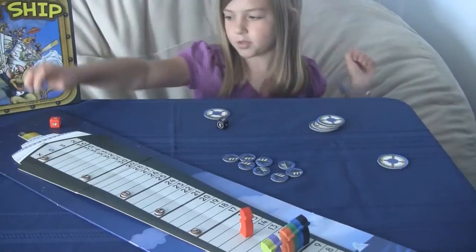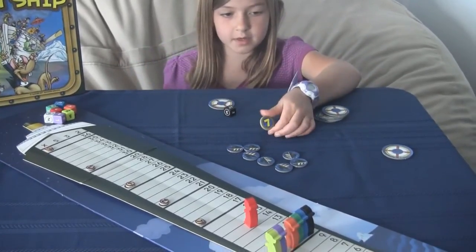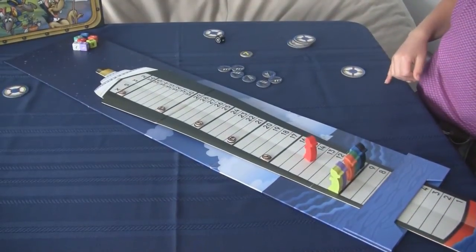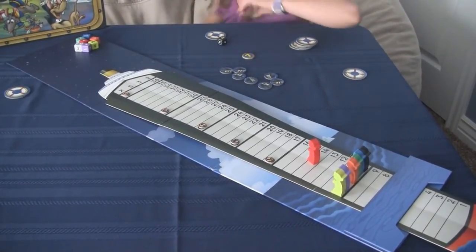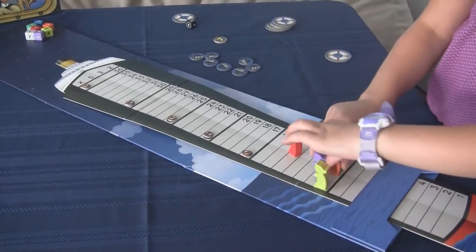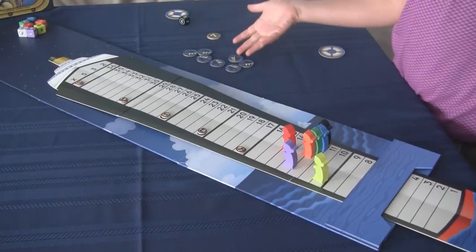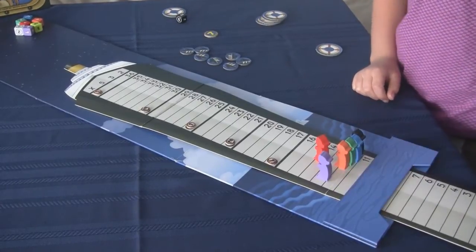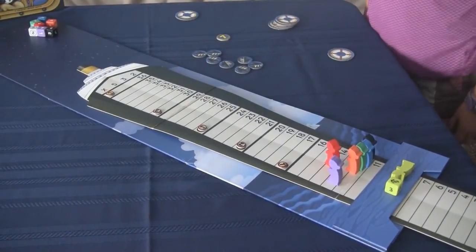What happens when you run out of dice? Say it ends on me with one left and all the others are out — then instead of rolling, I flip a token and it says seven. So I come over here and sink the ship down seven spaces, covering up seven. So when you run out of rolling dice the ship keeps sinking. If a rat was on position ten and the ship sinks to cover ten, that rat is dead and its die goes out with it.